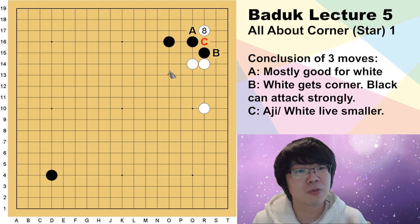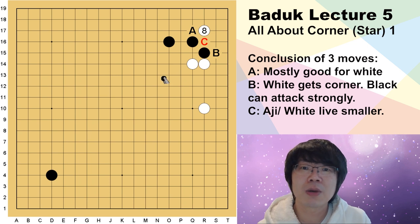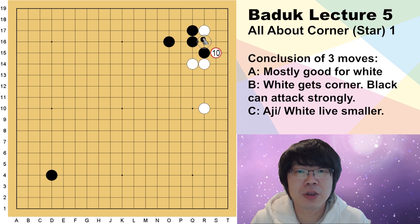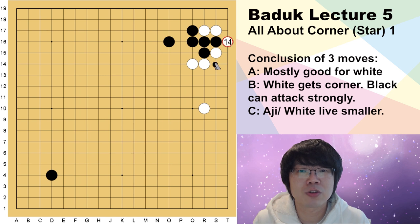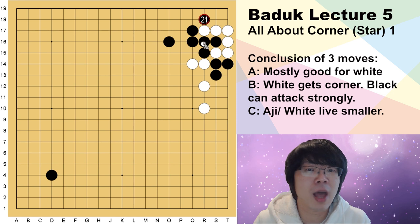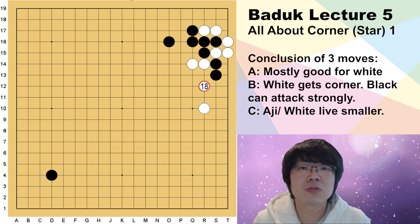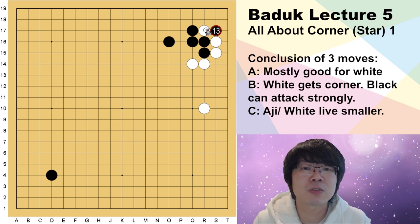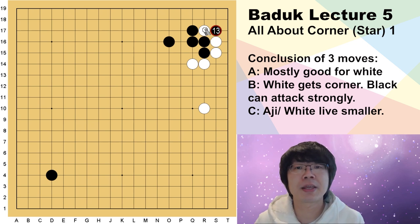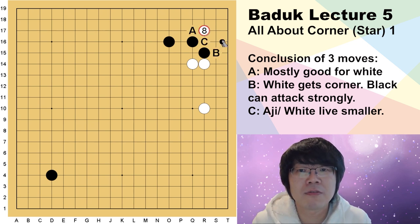If I just show you the valuation, this is simple. You can see this valuation in the joseki book. If white hanes here, you can just play here — white cannot save this one stone. If white tries to save with push and cut, black can make longer liberty. When white tries to surround, black can just hane here, so white is captured. White just has to push and sacrifice this one stone. I can say this is joseki, but definitely this is better for white.